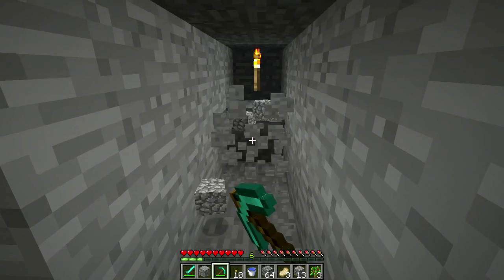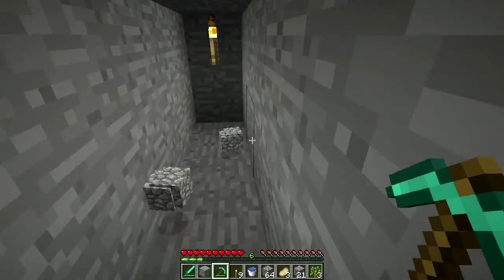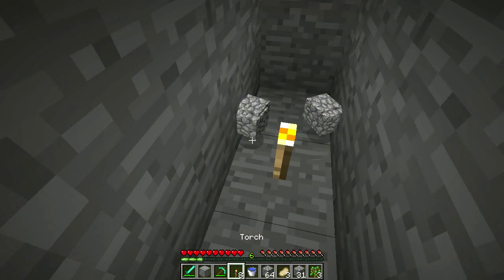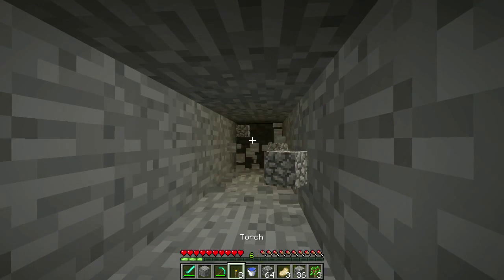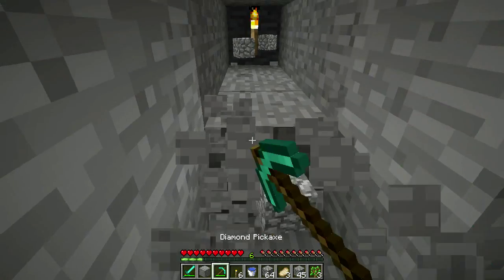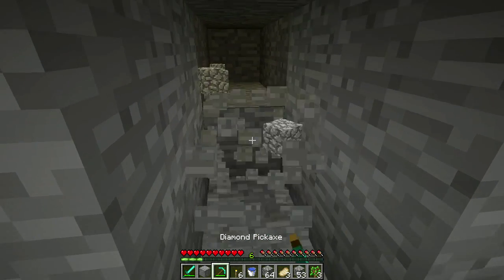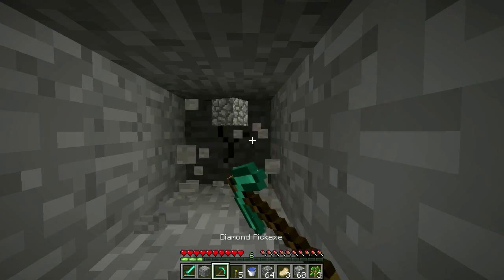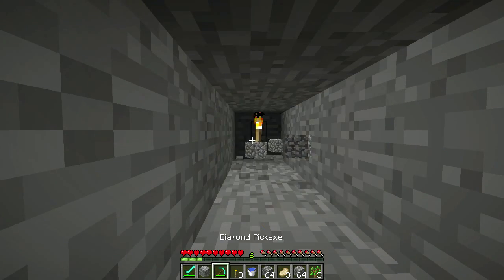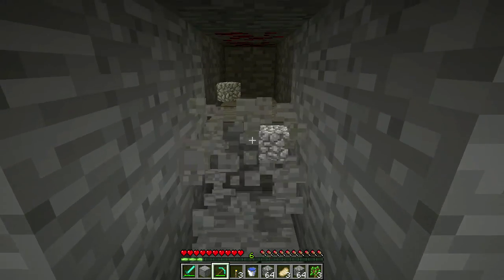We have to find some ores — this isn't super exciting just to watch branch mining, especially if all we're getting is cobblestone. You can't make armor out of cobblestone — you can make furnaces, building blocks, or smelt it into smoothstone. Until we get into the Nether and get some quartz, comparators are kind of out of the question. I need some lapis so when we make the enchanting table I have something to fuel it with.